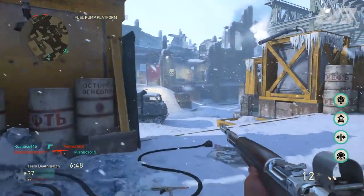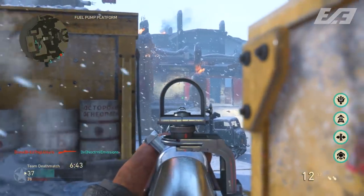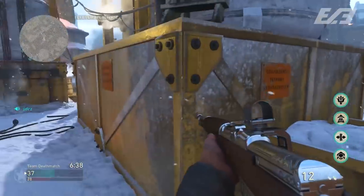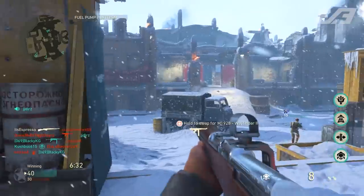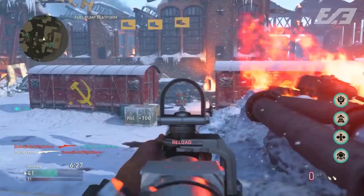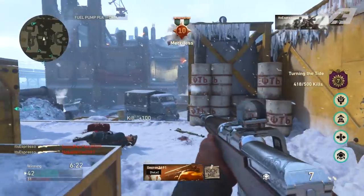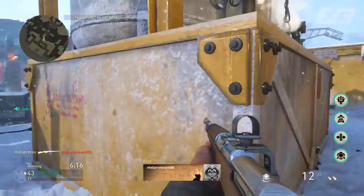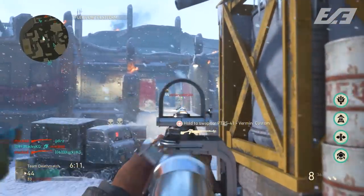First, let's start with my favorite out of the bunch: the rifle, the Gewehr 43. The Gewehr 43 was introduced with Operation Winter Siege back in December as one of the first DLC weapons in World War II, and even still it's pretty solid. We have a handful of semi-autos in the game - the M1, the M1A1, the Gewehr 43, and the Type 5 - but I think the Gewehr 43 is one of the more versatile. Damage-wise, the M1 still probably takes the cake at about a two-shot at almost any range, but the Gewehr 43 offers a little bit more mobility.